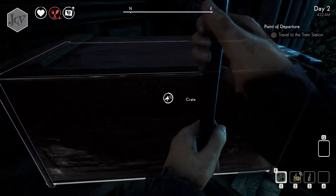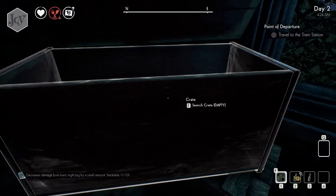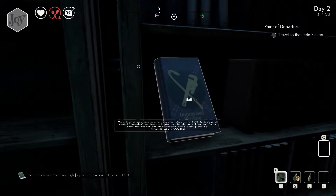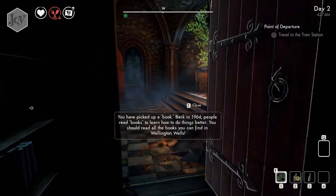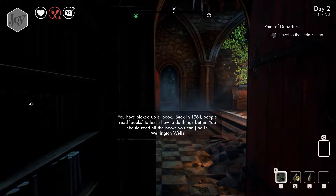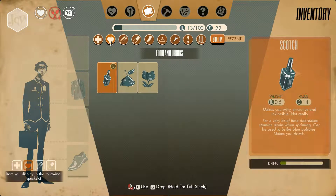Force open crate with the jimmy bar. Iron lung. Duct tape. Battler. You have picked up a book. Back in 1964, people read books to learn how to do things better. You should read all the books you can find in Wellington Wells. They only have two jimmy uses.